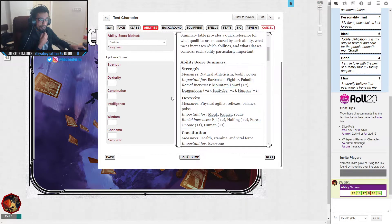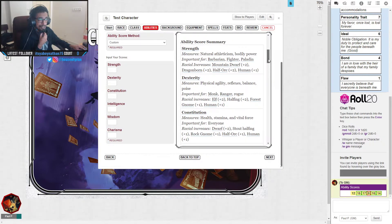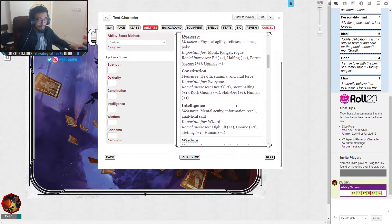The sheet tells you what each ability score does. Strength measures natural athleticism and bodily power, and is important for barbarians, fighters, and paladins. It also tells you what races get bonuses to strength — mountain dwarves, dragonborn, half-orcs, and humans. Dexterity reflects balance and poise and is important for monks, rangers, and rogues. Constitution dictates your health, stamina, and vital force — it determines how much health you have as a player.